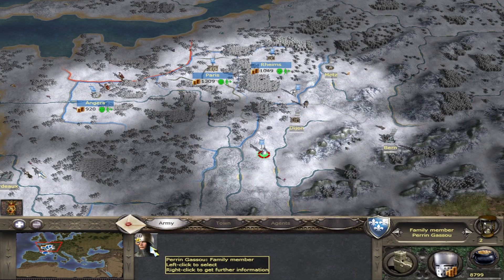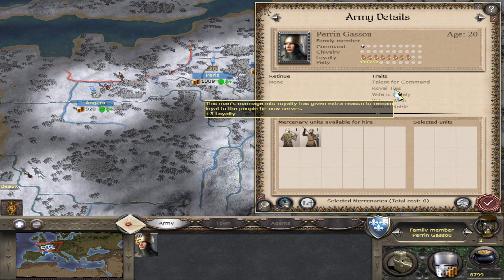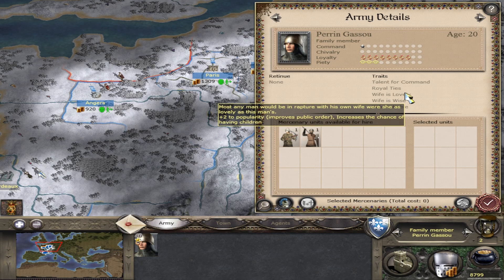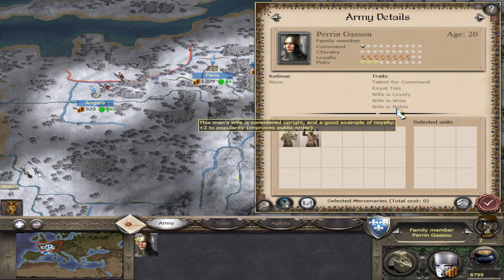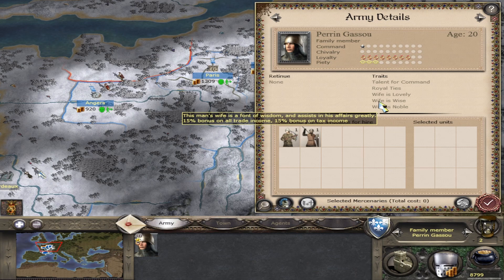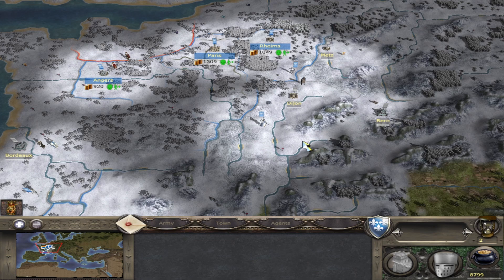This will have changed his traits. He now has the trait 'royal ties' - a general will always gain this trait when he marries a princess agent, even if she's a foreign princess, and this adds three loyalty. The wife traits 'wife is lovely' and 'wife is noble' improve public order, making him a better governor. The trait 'wife is wise' he got because his wife had an intelligence trait, so he brings in more trade income and more tax income. Bear in mind this can also work the other way - if the princess has a lot of negative traits it can make him worse as a governor.